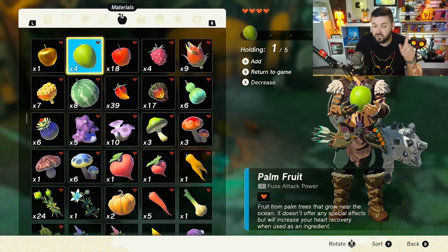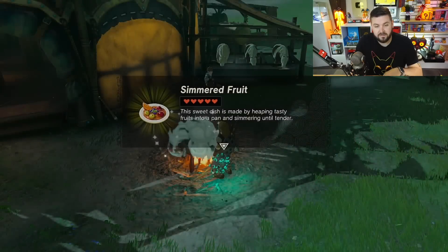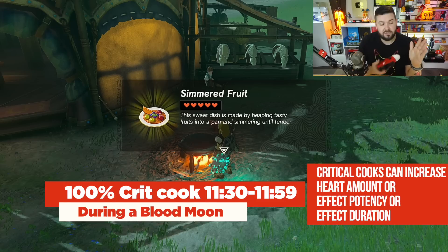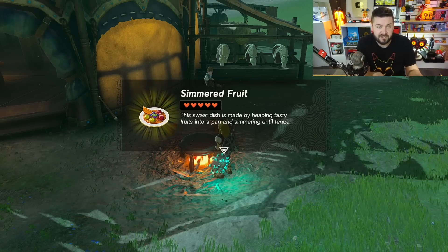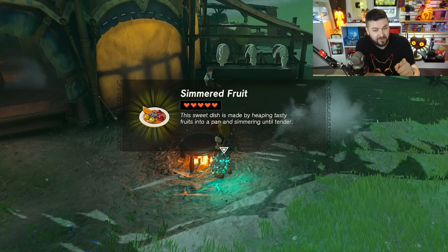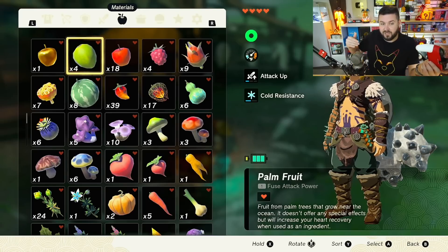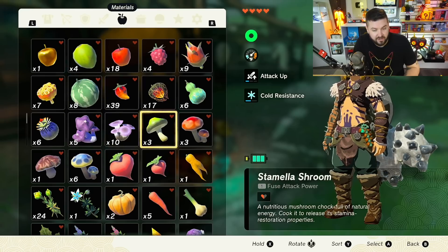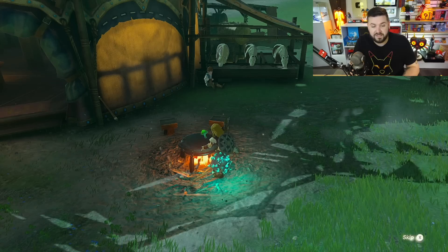I grab just one palm fruit and as soon as it hits 11:30 PM I cook it, and I get a critical cook. From exactly 11:30 to 11:55 PM during a blood moon, you're guaranteed a critical cook — which normally only has a 10% chance to happen. So using only one palm fruit, I get a much better dish. My first priorities are stamina recovery and heart recovery.